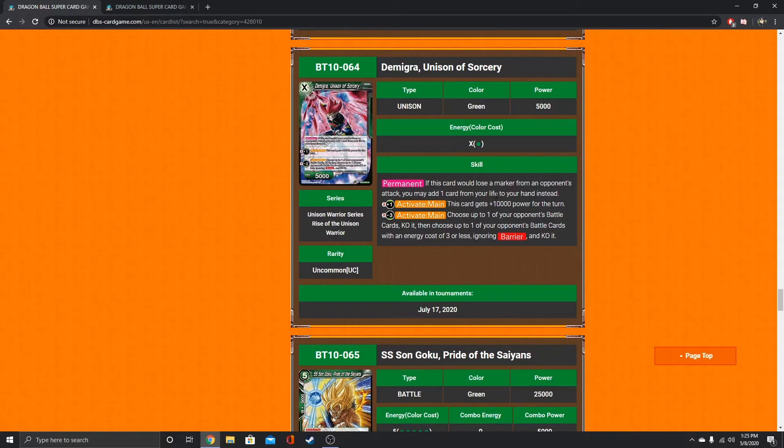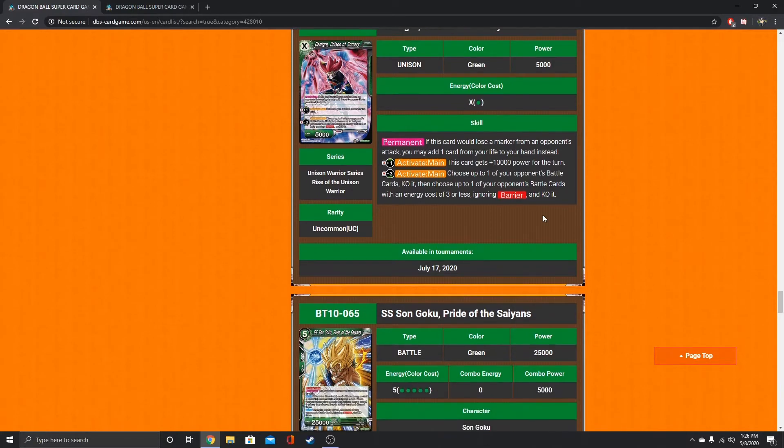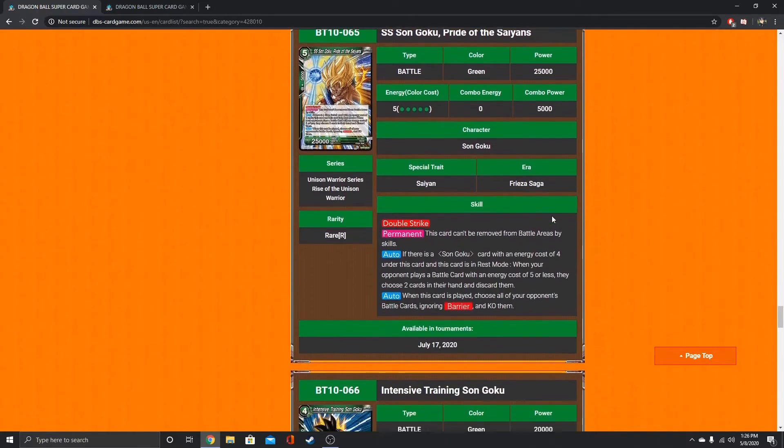Demigra is interesting. If this card would lose a marker from an opponent's attack, you may add 1 card from your life instead. That makes opponents a little reluctant to attack Demigra. This card gains 10k power for the turn via Activate Main. The other Activate Main: choose up to one of your opponent's battle cards and KO it, then choose up to one of their battle cards with an energy cost of 3 or less ignoring barrier and KO it — so you can KO two things. I like him, but I don't know how impactful he's going to be.